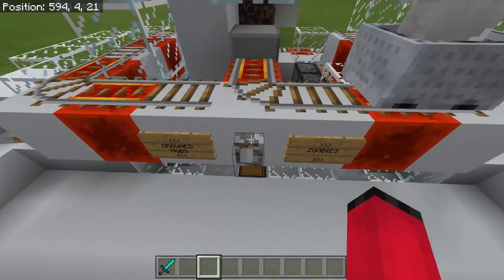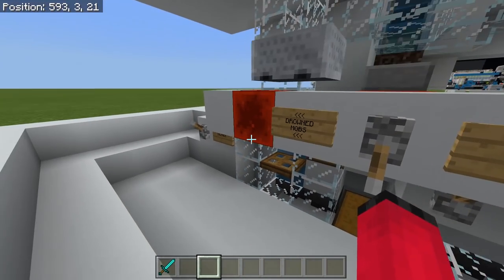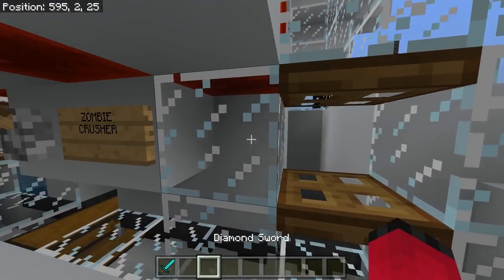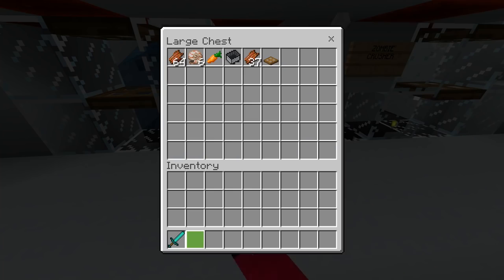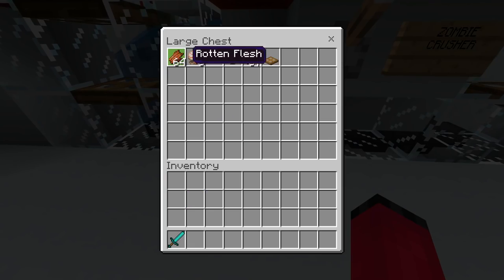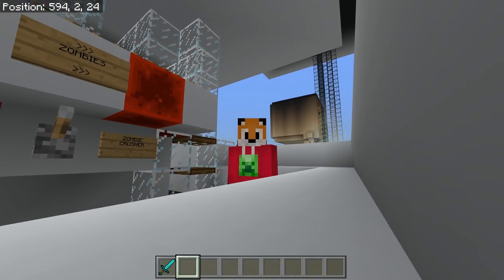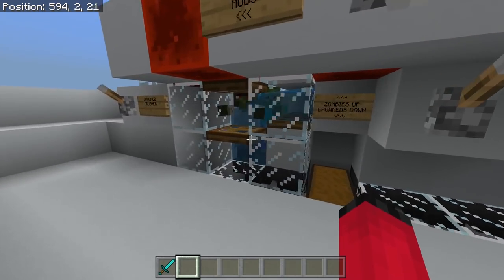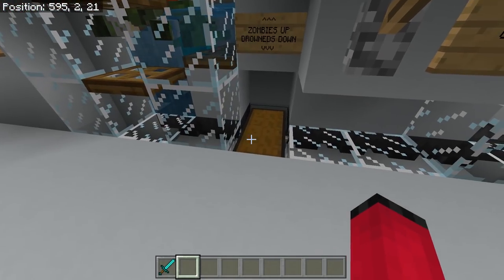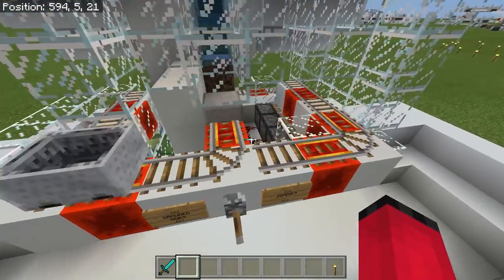This is a good system — it works really well and is very simple. All you've got to do is flick the lever if you want drowns or zombies, and we've got crushers as well if you don't want to stand there whacking them all day. It's a very easy way to get tridents, nautilus shells, and rotten flesh, though it won't sort out zombie villagers — they'll just end up dying like the rest. I'm going to leave it running on the drowned side and see how quickly we get tridents.